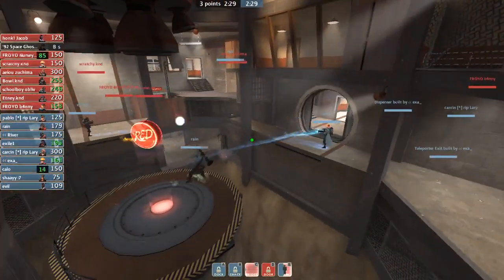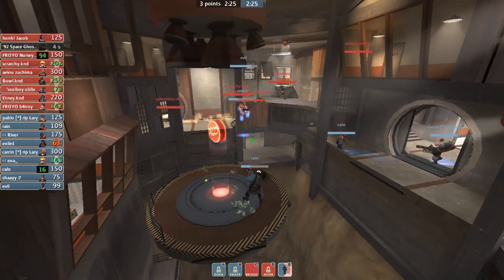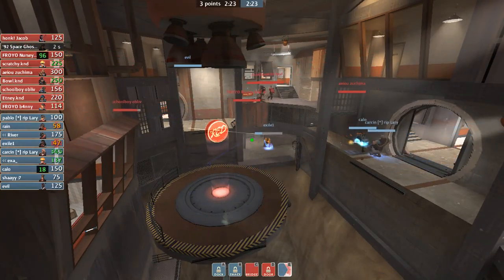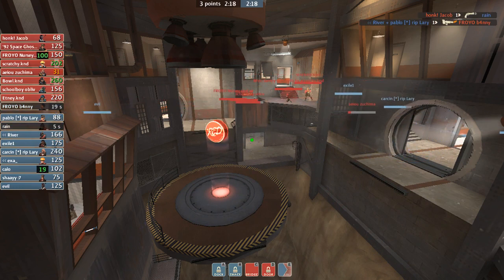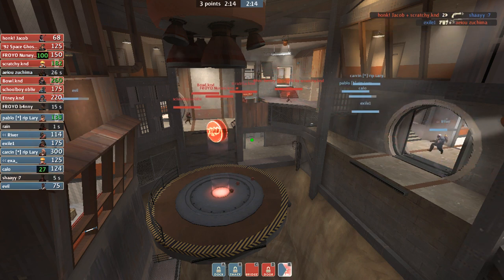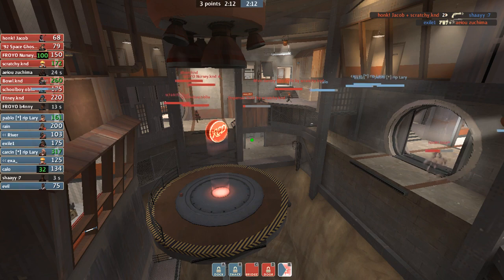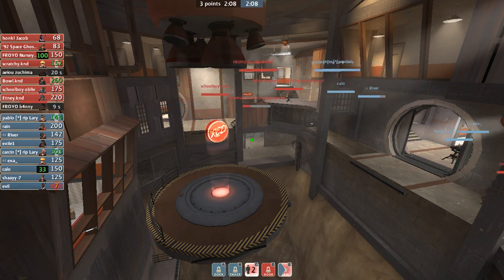Whenever you're playing defense and you're holding C, it's up to your team to rotate from C and E constantly. We notice them at E and stop the cap time — that's what you need to do. Don't chase frags ever when you're on defense. Never chase frags on defense because you need to be living. Once you get the cap time locked, then it's fine to slow down. Because their objective is to get the cap time — your objective is to live.